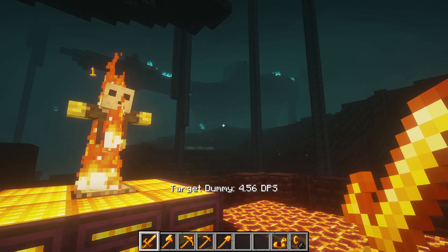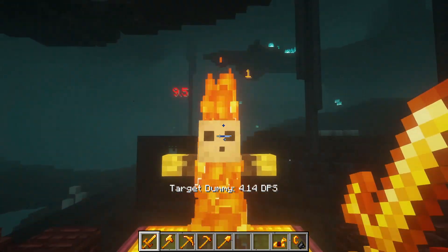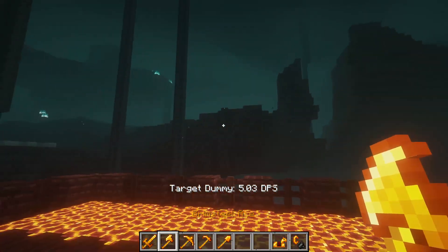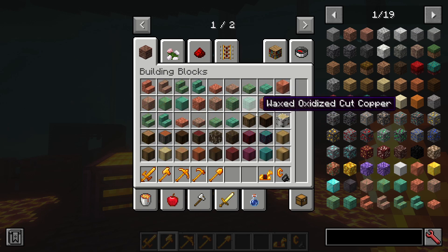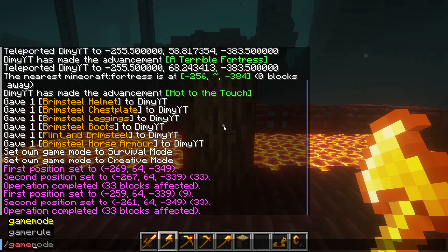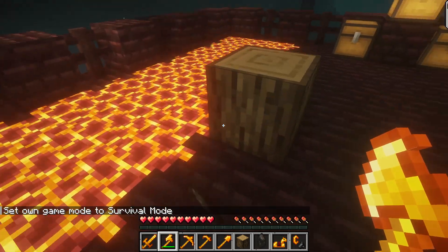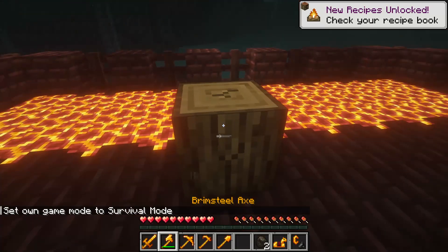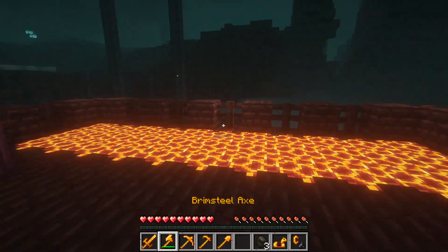So it's kind of like netherite but with the stats of a diamond sword, which is quite strong and pretty cool. Moving on, we have the brimsteel axe. It also lights targets on fire, breaks flammable blocks twice as fast, and automatically smelts block drops. What I wanted to try was — if you use this on wood, will it turn into charcoal? That is so good! You could just go around chopping down trees and get unlimited charcoal. Wow, I did not expect that. That's actually really cool.